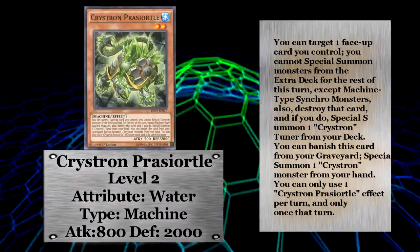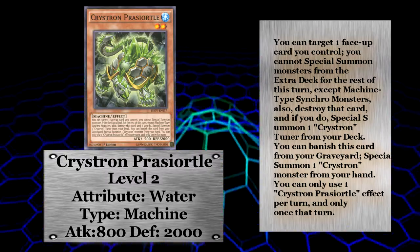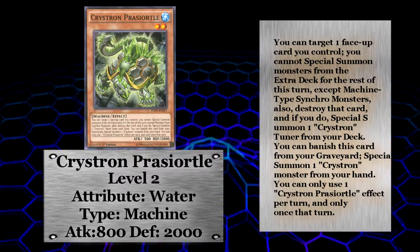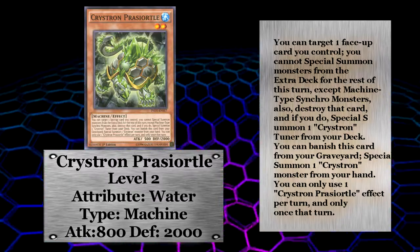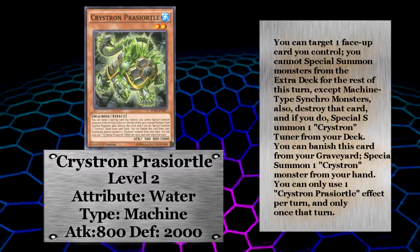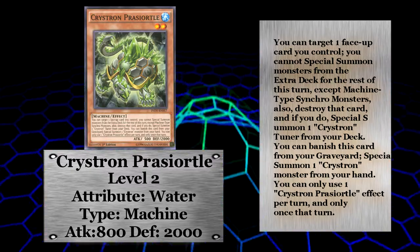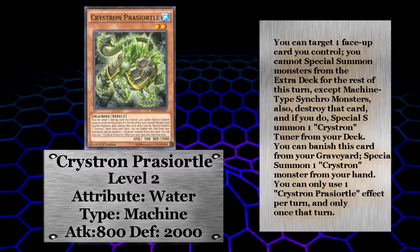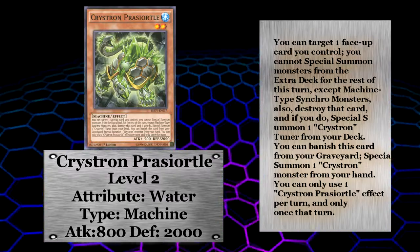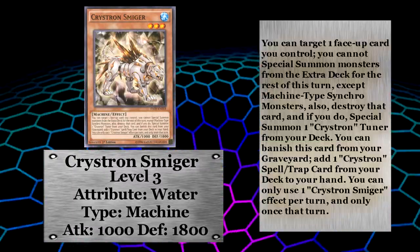Christron Prasjordal is the first of the non-tuners and he's got 800 attack and 2000 defense, which isn't bad for a level two. Since it is level two, it's going to get used a lot in your synchro plays. Its graveyard effect is pretty good too, since it special summons a Christron monster from your hand. This is one that is almost definitely a three-of — two at the very least.